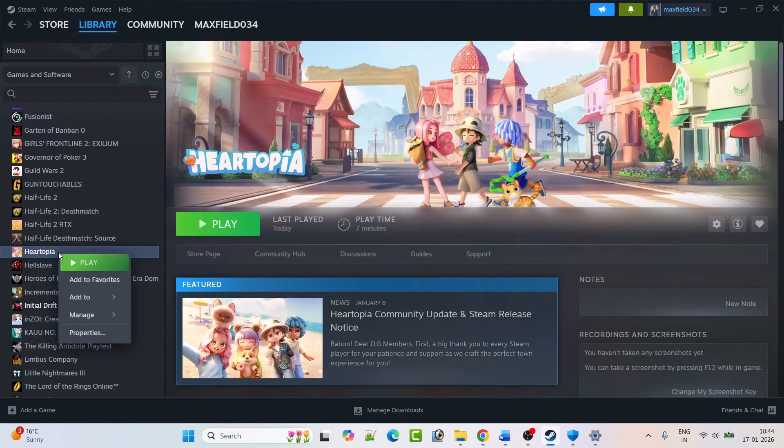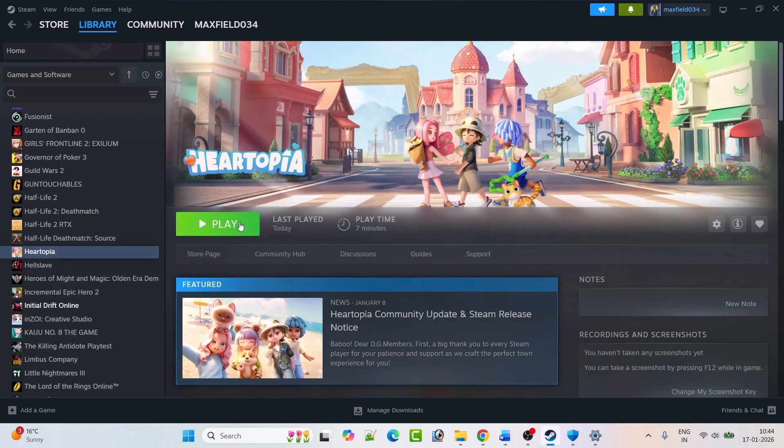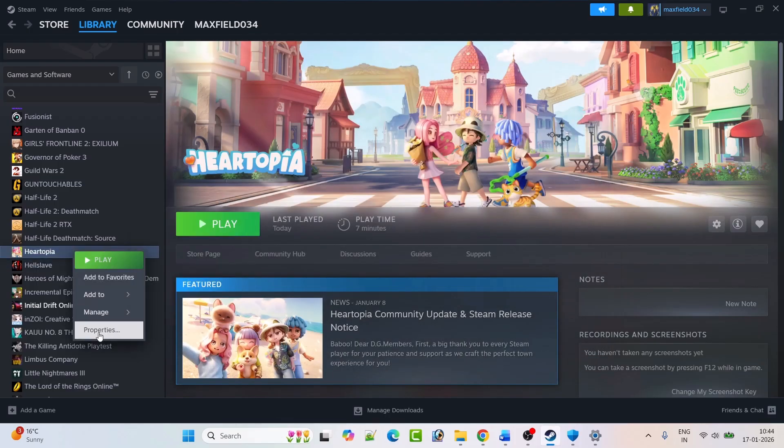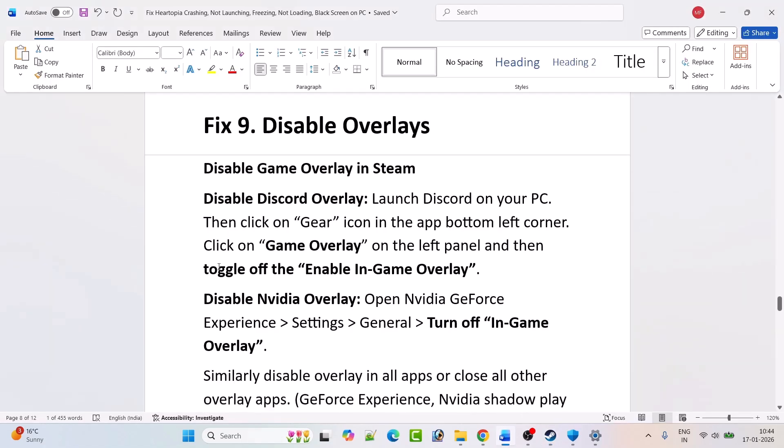Fix nine: disable overlays. To disable the Steam overlay, open Steam, go to Library, right-click on Hartopia, select Properties, and disable 'Enable the Steam Overlay While in Game.' Launch the game and check. If that doesn't work, re-enable it and follow other fixes.